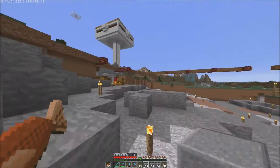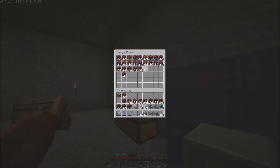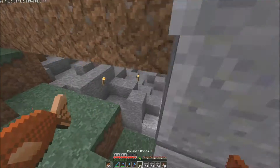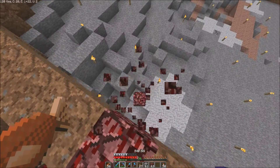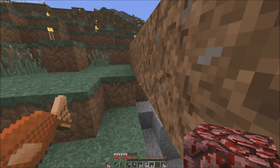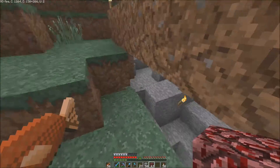Let me go grab some Netherrack because I need it for scaffolding. Now, what I did in my creative testing world is this is going to be the quote unquote ground level — the block underneath this will be the ground level, because that's where I built it in the creative testing world. We'll kind of terraform the land or make the building conform to the surroundings. Underneath this block right here is the quote unquote ground layer.